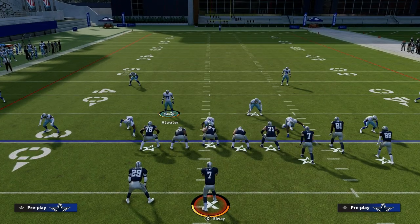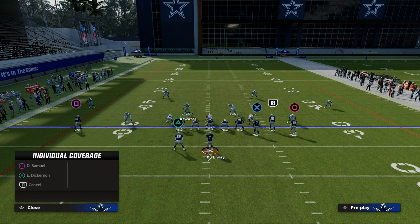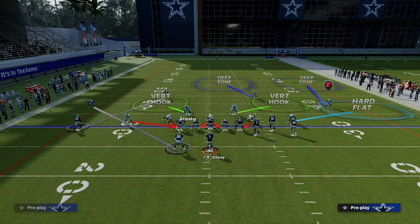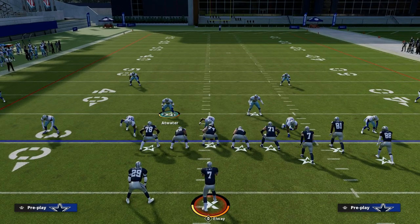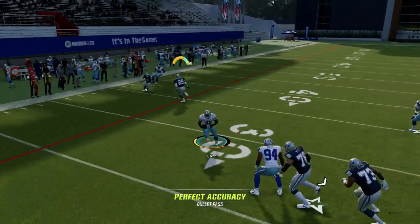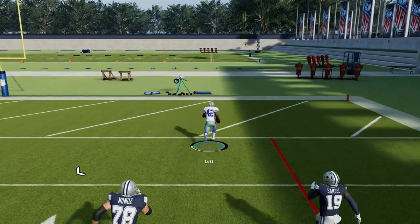What we're going to do is the scissor adjustment. The scissor adjustment means we take the solo wide receiver side cornerback and man him up on the running back, and we take the solo wide receiver side safety and man him up on that outside receiver. So if they try a quick throw to the running back, this guy is going to lurk it, and you've got a pretty good chance at a pick-six opportunity for your defense.